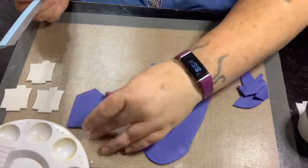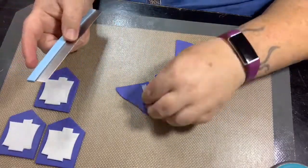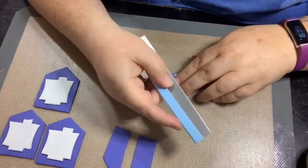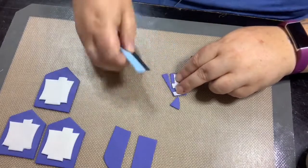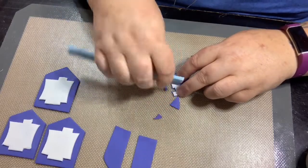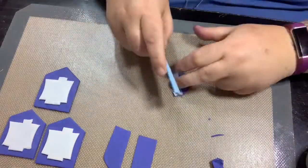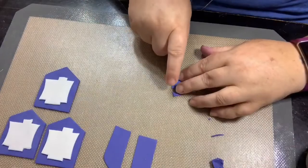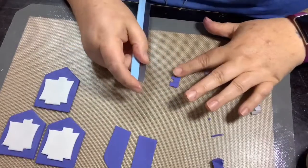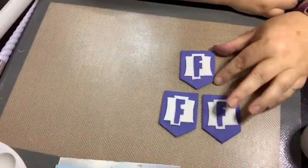I'll put the template on my Race Cakes Facebook page if anybody wants it. I was just sizing the F's so I can cut them out. The F was pretty easy — the only tricky part was the inner cut, but I think they came out pretty good. I wish that little blue piece on the cutter would stay on, but I don't want to glue it because the other side cuts too, so I get it — it's just a little annoying.